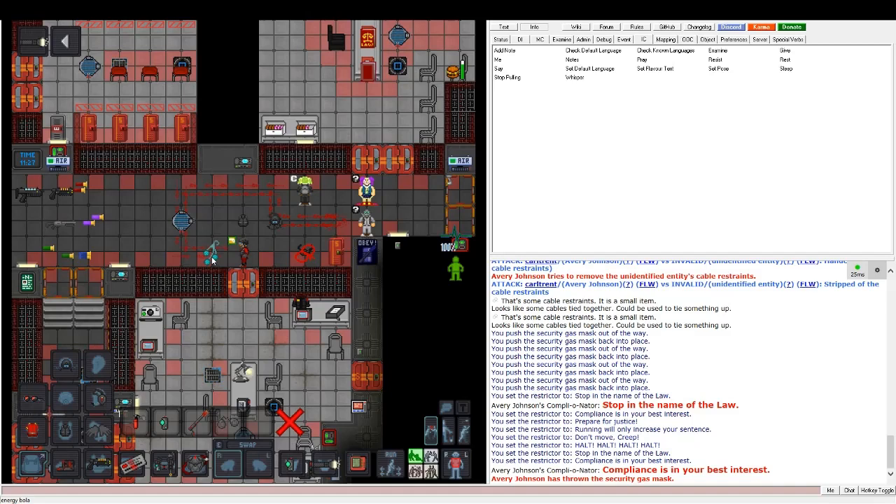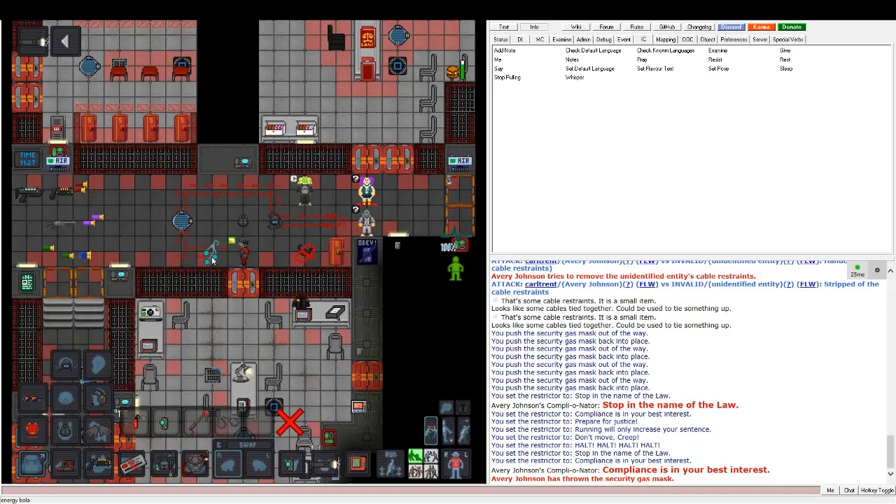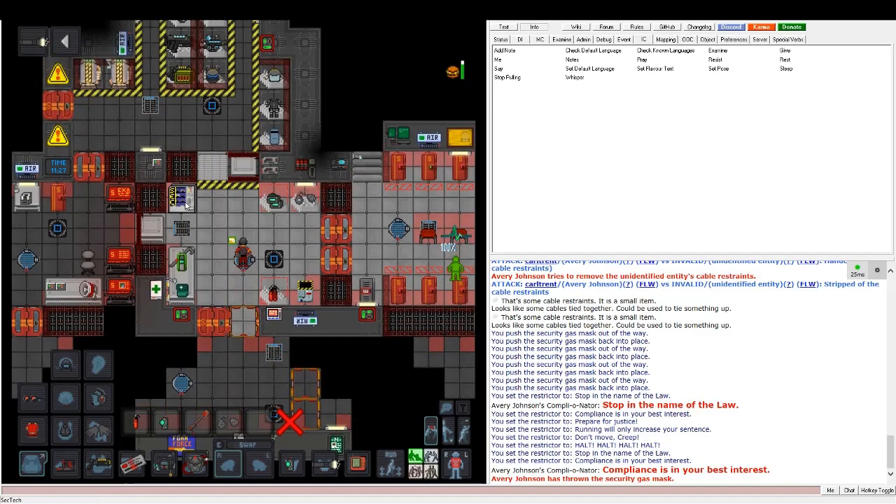The last item here is the energy bola. There are real bolas in the game, but you'll mostly be using these energy bolas, which are found in the vendor called SecTech.